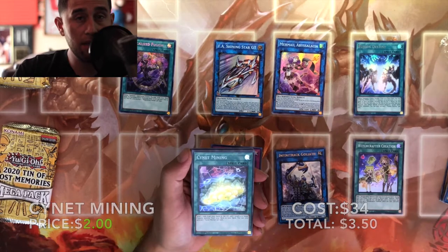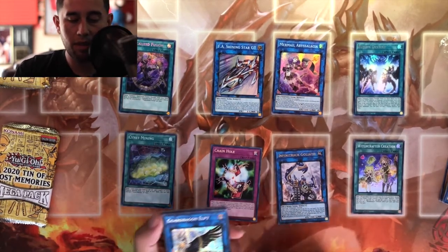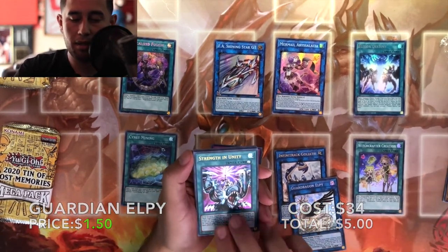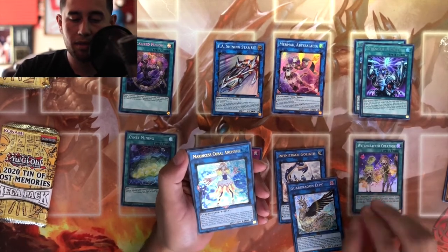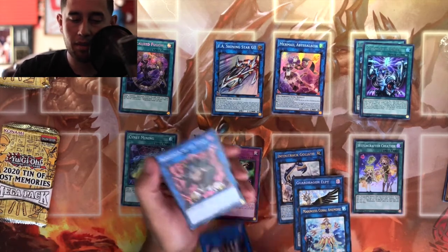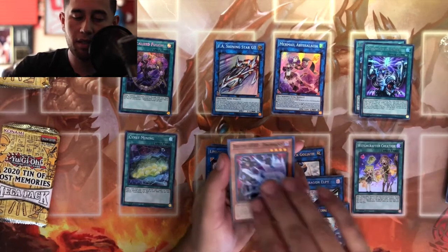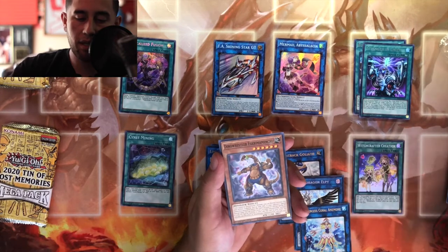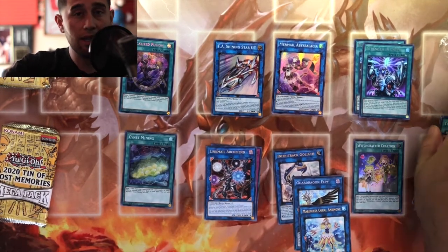Sign and Mining — okay, Sign and Mining, that's a three dollar card, good stuff. Card in LP, Strength and Unity, Barincis Coral, and Link Mill. Okay, not too good. Rinses Cascade, Guard Dragon, Time T5, Dino Wrestler.